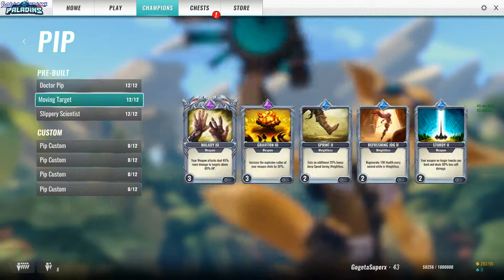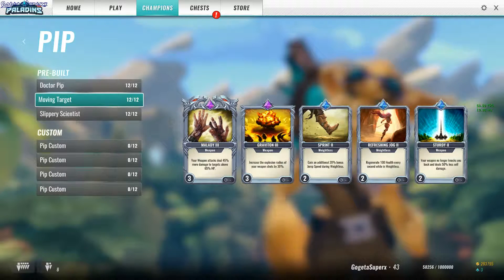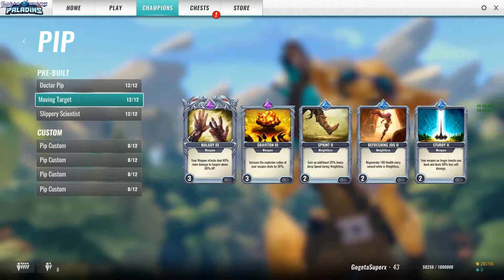Pip is definitely Moving Target: 45% more damage, it's really a lot. It's only for targets above 65% health, but if they are not above 65% then they are basically dead. And there's weapon explosion radius and you deal less damage to yourself.